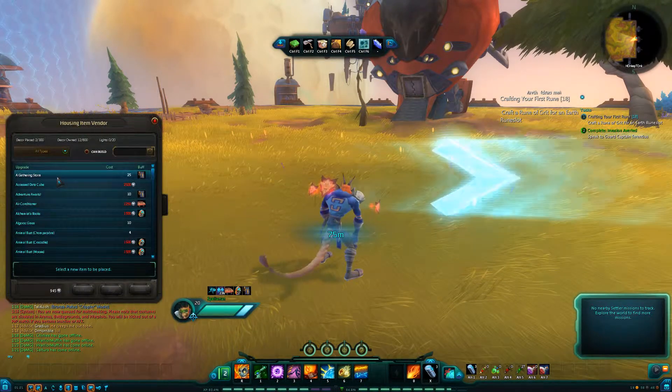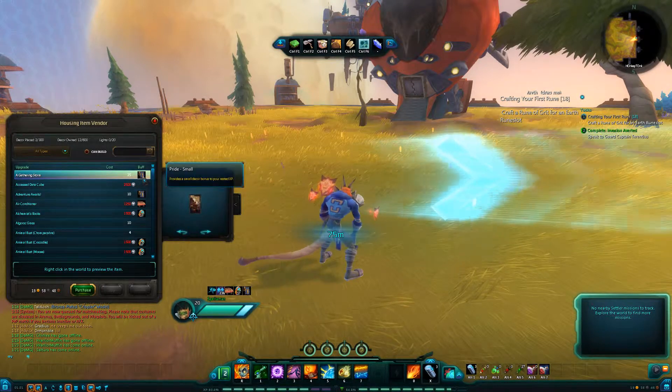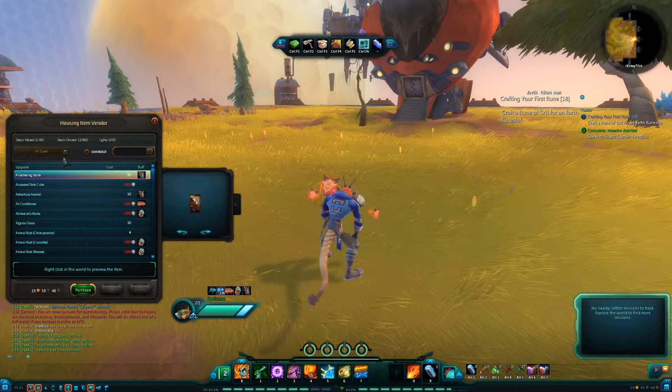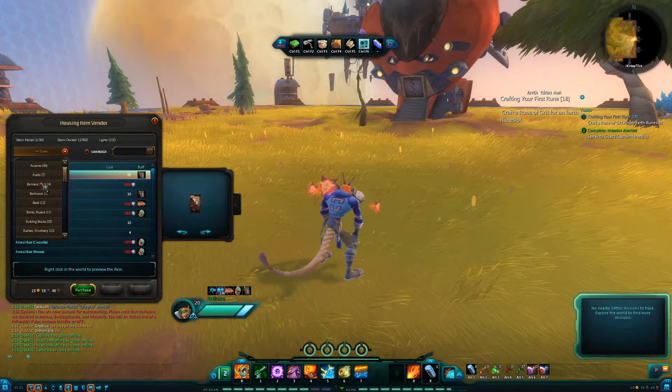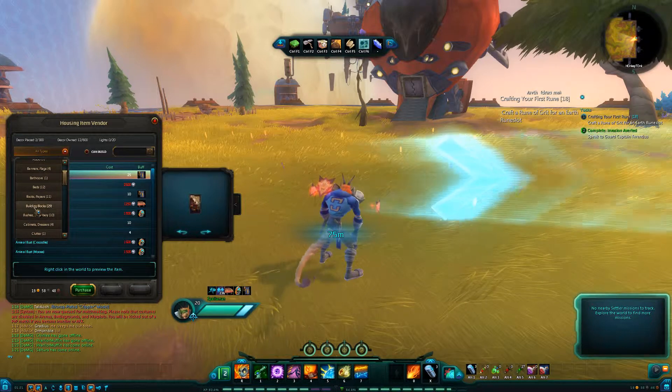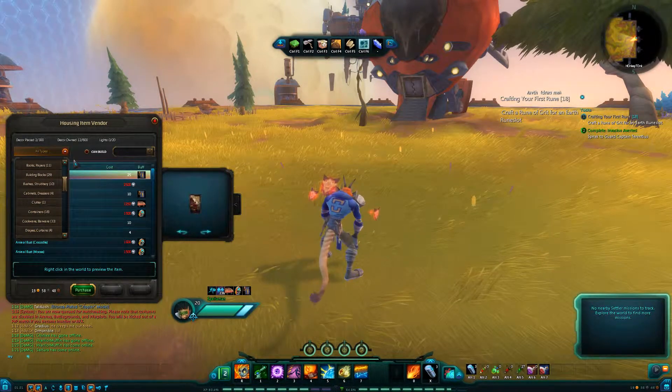Here's the vendor where you can go and buy new things. The buffs on the side tell you what each item does. You can filter by all types or sort by whatever you want — beds, pools, building blocks, a whole bunch of stuff.